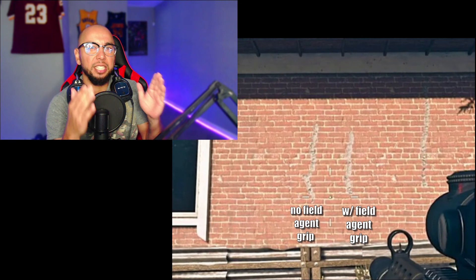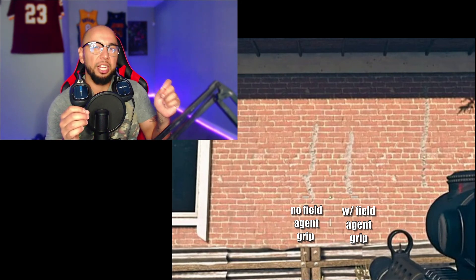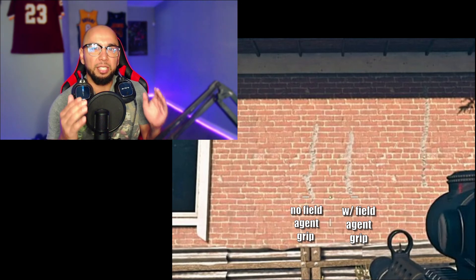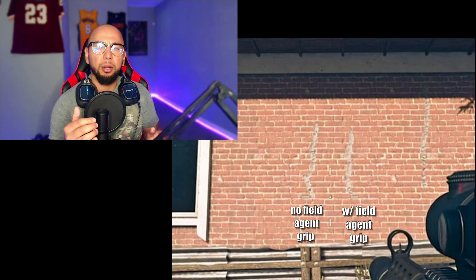What you're going to do is take out the Field Agent Grip and put the Serpent Wrap to increase your ADS speed. In this image you can see there's nothing that really changes in the recoil pattern. On the left side of this photo it's without the Field Agent Grip, and the right side is with the Field Agent Grip. The difference is I increase my ADS speed on the left side — it's just a little slide to the left and then goes right back to the middle. The recoil pattern on the Krig 6 is very easy to manage.